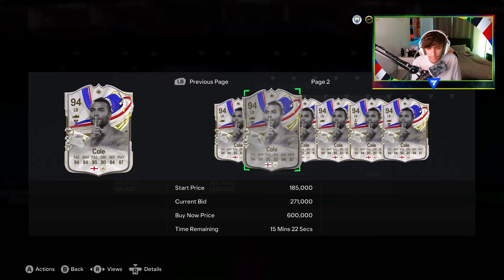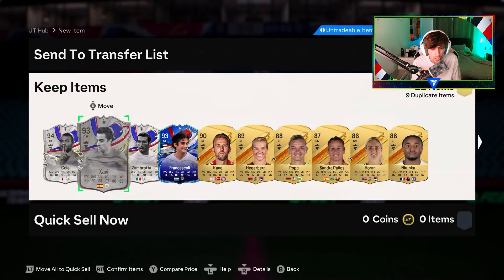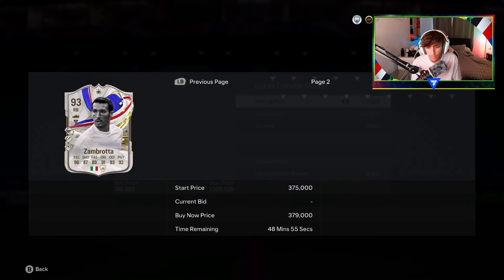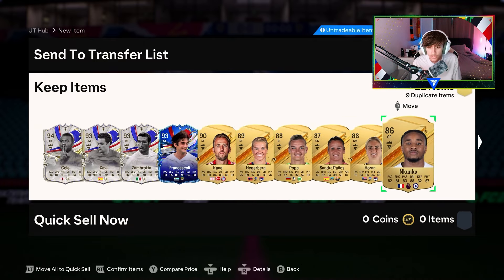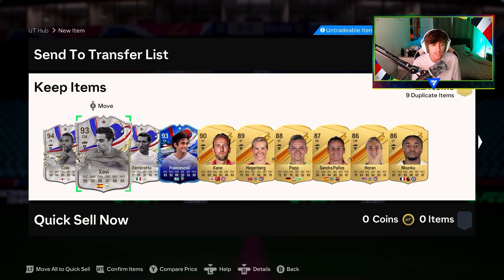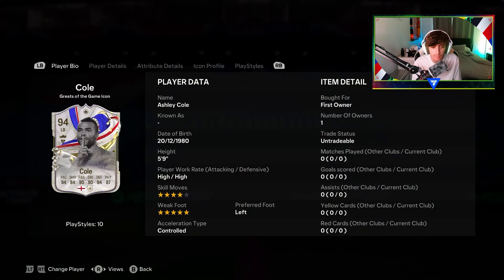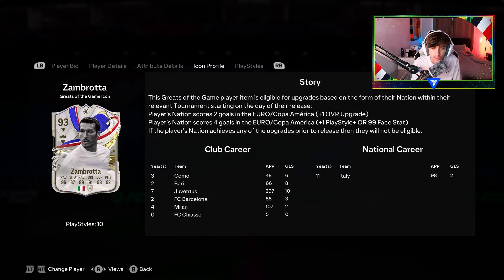Cole goes for about 300k. Shabby is going for about 100k. And Zambodder is also going for about 300k — I thought he was going to be more, to be honest. Zambodder is a very nice pull as well. We get no duplicates, so I mean, it's alright — actually that's a dub for us, 100%. Zambodder can play right back or left back, and we got Ashley Cole as well. The reason Cole is so low is because Italy are out — I just realised that.